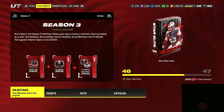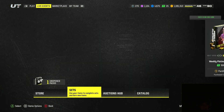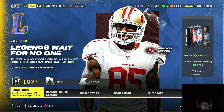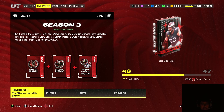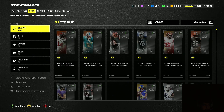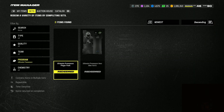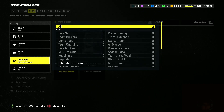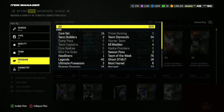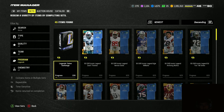I'm about to show you guys the best coin making methods for today. Number one: sets. Sets are the number one way to make coins in the game right now. You're probably thinking, 'what sets should I do?' Come over to Sets, come over to Programs, go to the Legend Set — you want to do your token exchange. You guys need to do this.